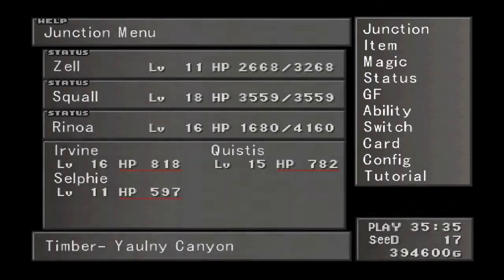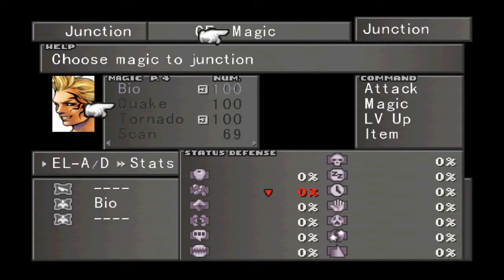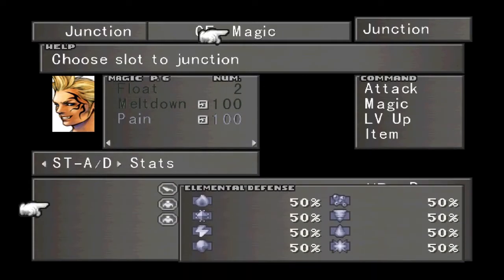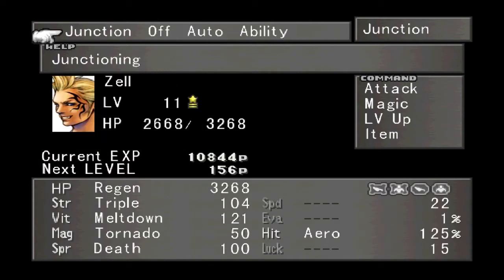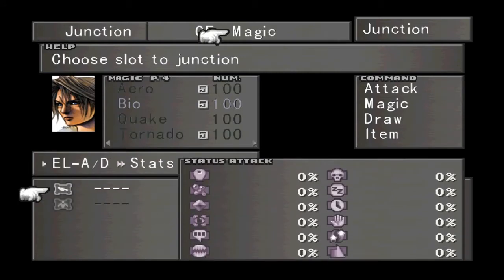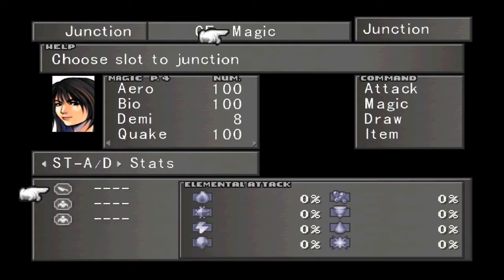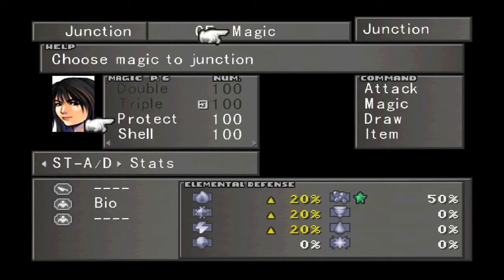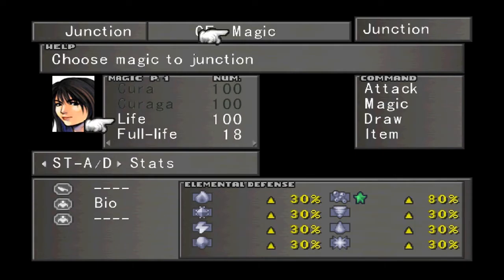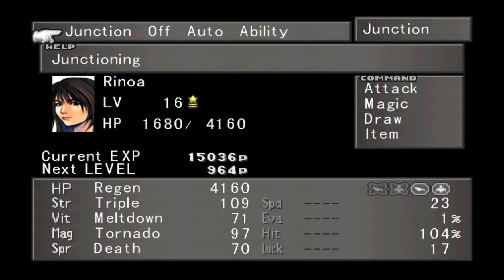Now Tonberries can blind you, so I want to switch Pain around and put Pain in his status defense. I also want everyone to have Bio in their elemental defense because higher level Ochus can poison you. Squall has status attack which doesn't do anything for us, so we'll put Bio into his elemental defense. Rinoa still doesn't have a status junction, and I never put anything back in her elemental defense, so we'll give her Bio. We'll also give her Life — we have 100 Life. Rinoa has 14 Ultima, and Ultima is going to do wonders for elemental defense, but we'll worry about that later.